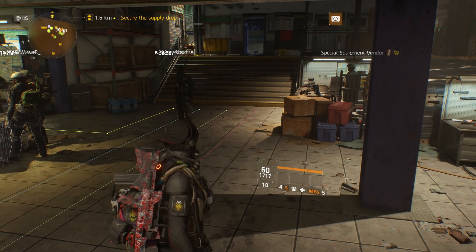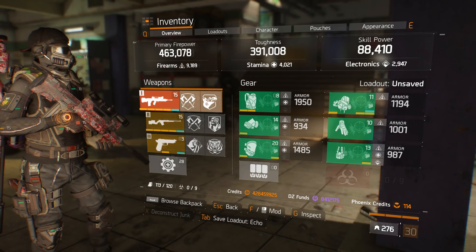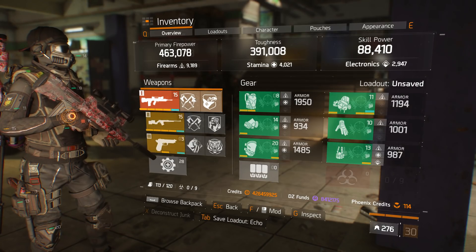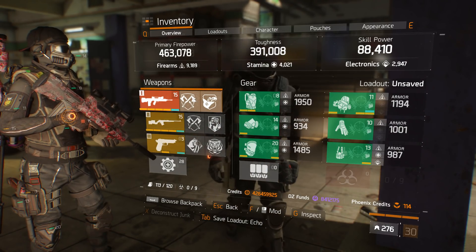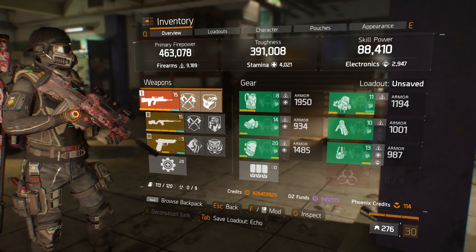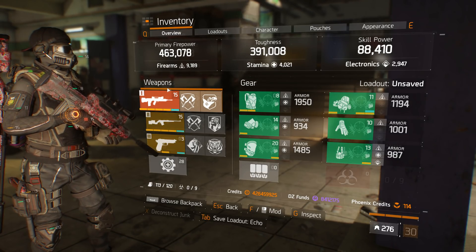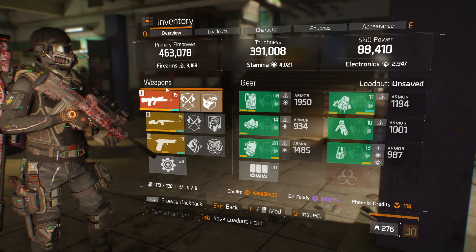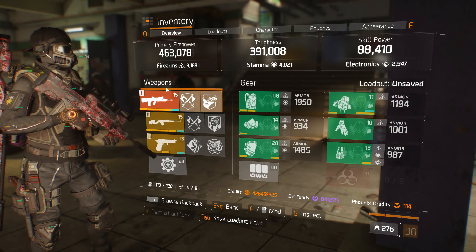This build is extremely fun because once you get your stacks up you can hit for huge amounts of damage. I want to share my Hunter's Faith build — it's pretty damn good. We're going to go over why I'm using certain things, which talents I'm using, and alternatives. My personal opinion: this is more of a PvE set. You can use it in PvP, and for Skirmish and Last Stand in a controlled environment it'll be really good, but in the dark zone it's more situational.